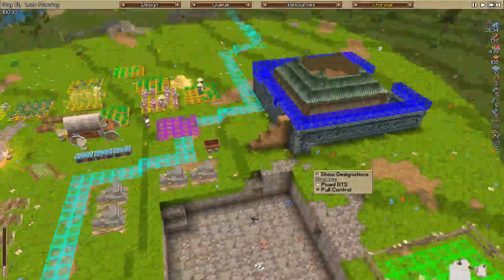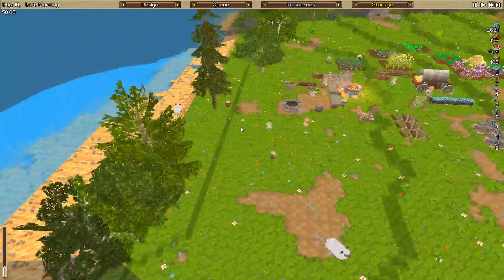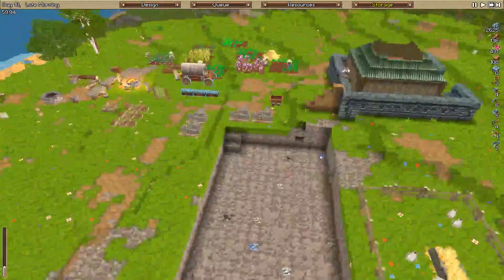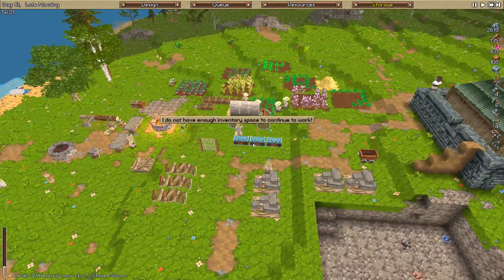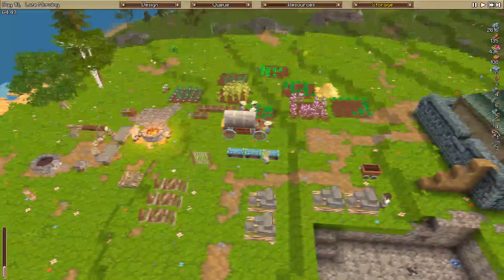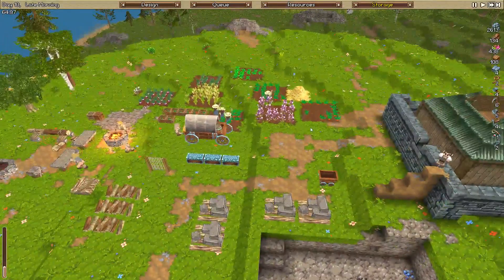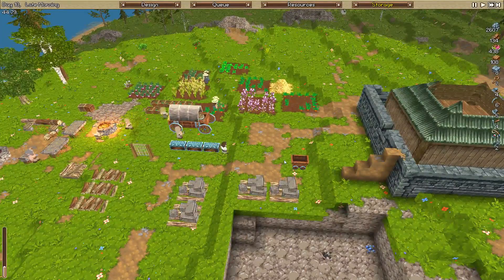We can see our walls coming up here. Two fishermen chilling out over there. Food on our food trough is totally fine - animals aren't going to starve, which is awesome. Henry's now level 5 stonemason, so we've got a fair few stonemasons which is really good. With lots of stonemasons we can get our brick production really good - especially once we get into building some big castles later on down the track. We can switch them over to brick production and get that going really quickly.